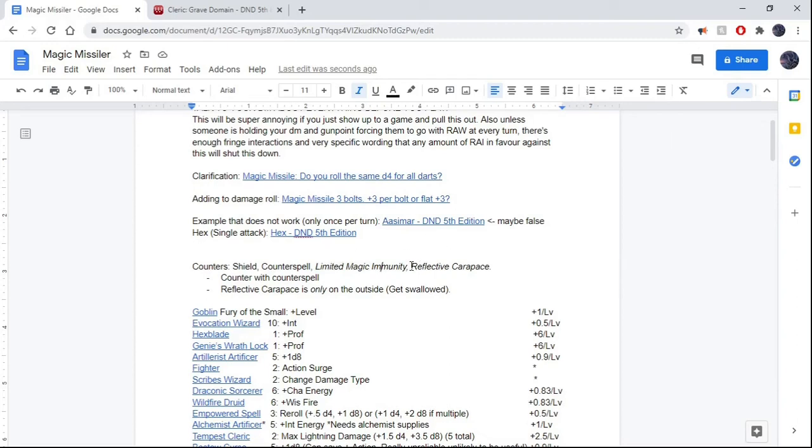Also, something I realised about Reflective Carapace: a carapace is only on the outside, so if you get swallowed by the Tarrasque, I see no reason why you wouldn't be able to do this whole thing from inside.